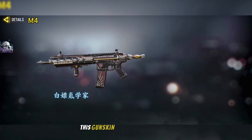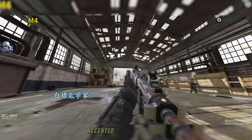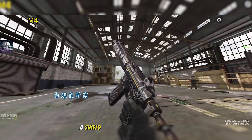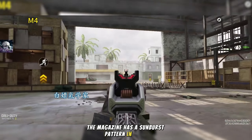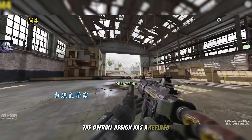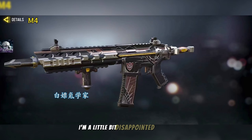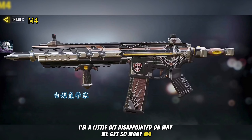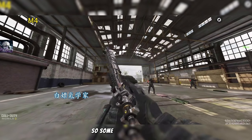The final gun skin in the battle pass is the M4 Long Ace. This gun skin features a regal and metallic design with a silver and black color scheme, accented by gold highlights. A shield emblem is visible near the center of the body, and the magazine has a sunburst pattern in white. The overall design has a refined knightly theme. It does not have a different iron sight, and I'm a little disappointed that we get so many M4 epic skins in battle passes. At least it is a no-stock version, so some people may like it.